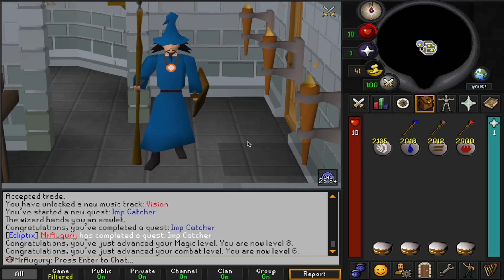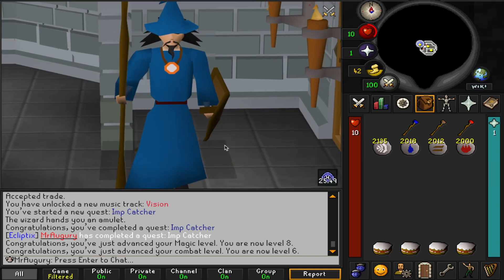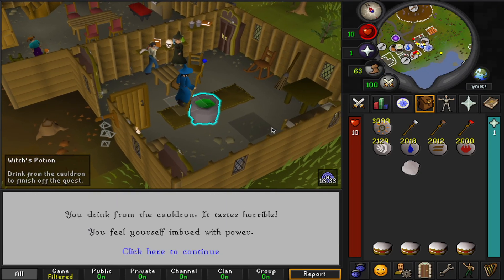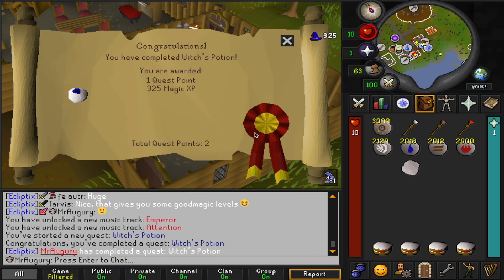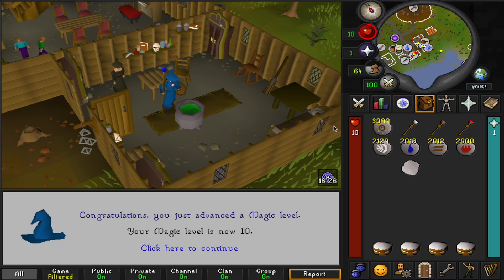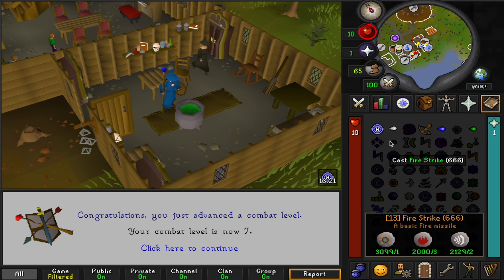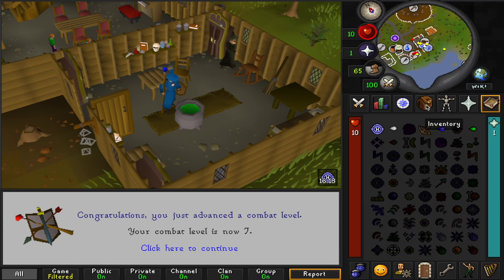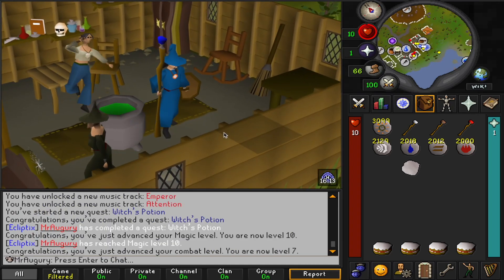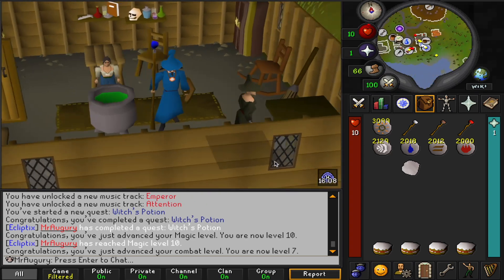Look how fancy Mr. Augury looks in his brand new robes that Mr. Piety got for him — very schnazzy. I've also just barely finished up the Witch's Potion quest, so that is another 325 magic XP and level 10 magic, which is huge. Now we can actually cast the Fire Strike spell, which is going to do some nice damage. We'll probably head over to cows, like the other two accounts, and start killing some of those.